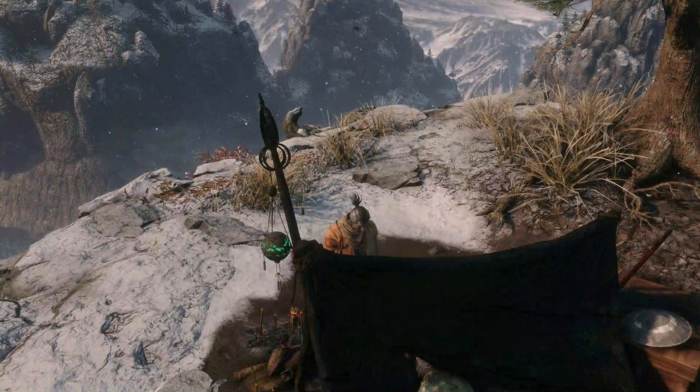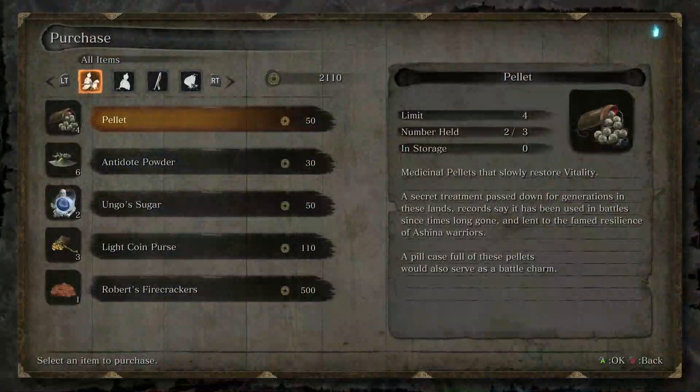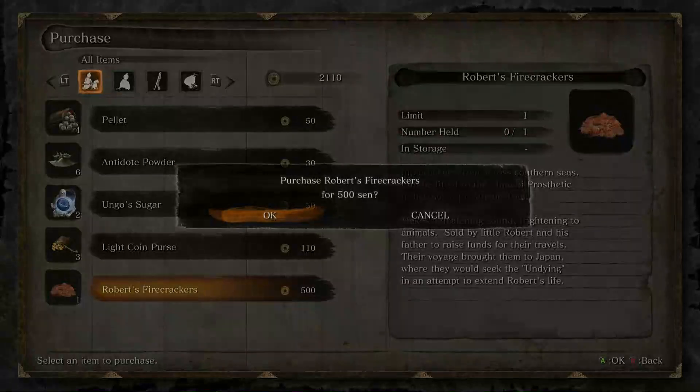Go through his dialogue, and then we are going to purchase Robert's firecrackers. That's a shinobi prosthetic tool. It's great for animals and boss fights — it's really indispensable.